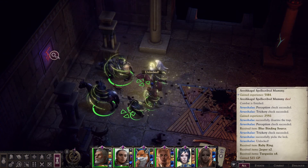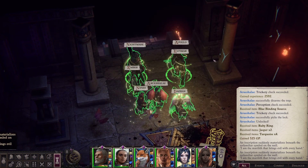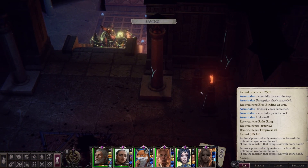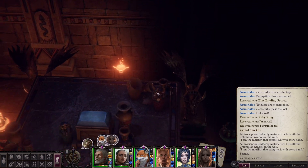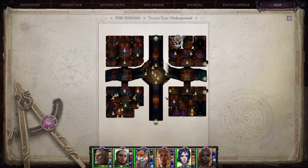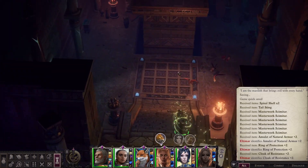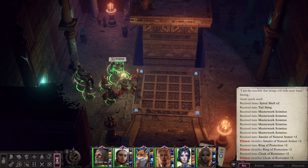What does this say? 'I'm the Marilith that brings evil with every hand.' Oh, I have another one of these to do. Okay, that's alright — we'll get this one done. This one just looks like it leads to treasure, so that's fine. This is all there is for loot — we missed them. We missed the Marilith scimitars and resistances. Alright, I'm going to grab my piece of paper for this next four-by-four square. Hang tight, I'll be back with a solution.